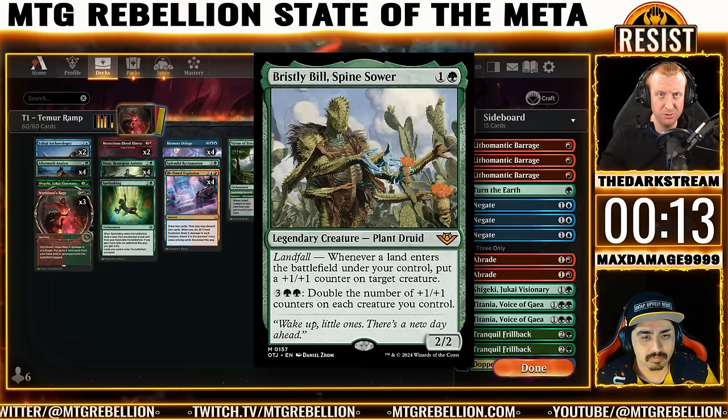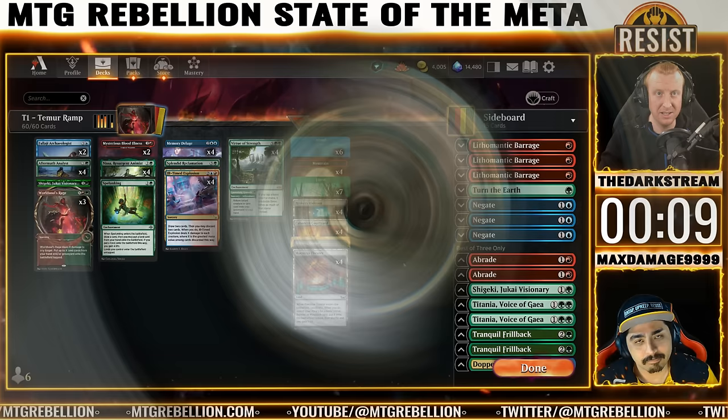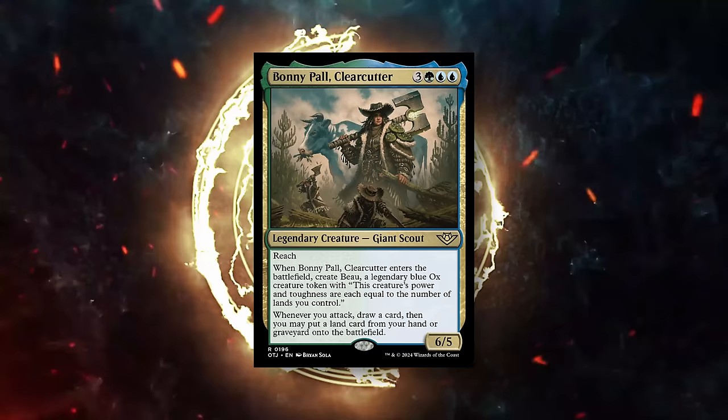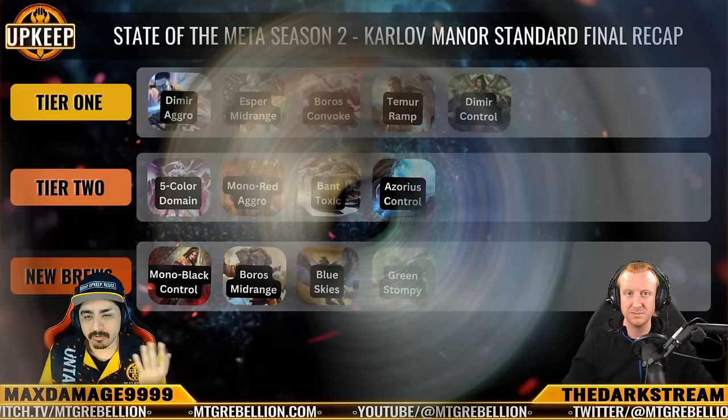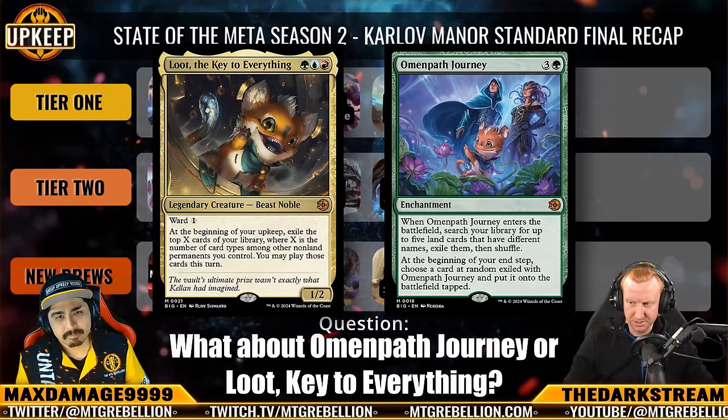Speaking of alternative win conditions, Bonnie Pall, Clear-Cutter is another path to victory. Between the Giant Token and Bonnie's passive ability allowing us to draw on ramp, a single copy off the sideboard seems justified. Another card getting mentions is Omen Path — that may end up having a slot if we need sustained ramp in the face of graveyard hate. If we get to a place where we know the graveyard hate is coming but need sustained ramp beyond our 2-drop, that could be the path. Loot is considered too slow and awkward for what the deck wants to do.